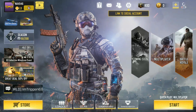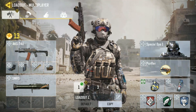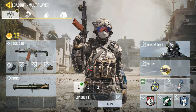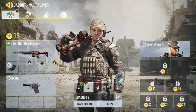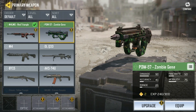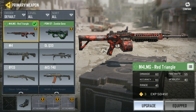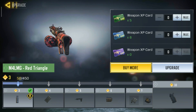Upgrading weapons is very easy. From the main menu, click the loadout, and from that screen select which loadout you want. On the left side you can see your weapons — click on it and you can see all the weapons that you have unlocked. Click on the weapon that you want to upgrade and then click upgrade.